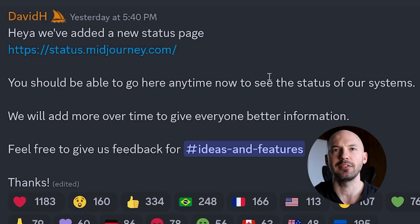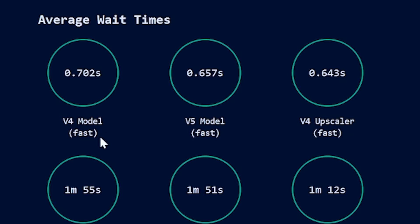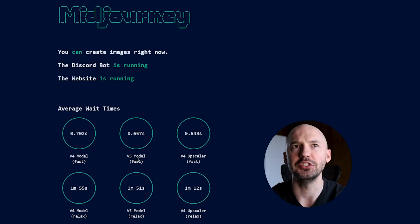You can go to the status page anytime to see the status of their systems. You can create images right now, the Discord bot is running, the website is running. Average wait times are interesting: the v4 model in fast mode is 0.7 seconds, v5 is just under that, meanwhile v5 relax mode is 1 minute and 51 seconds — that's time to get your job started, not time to completion.